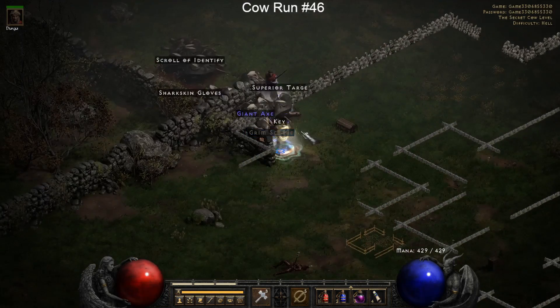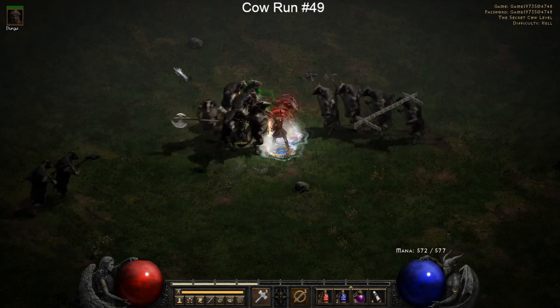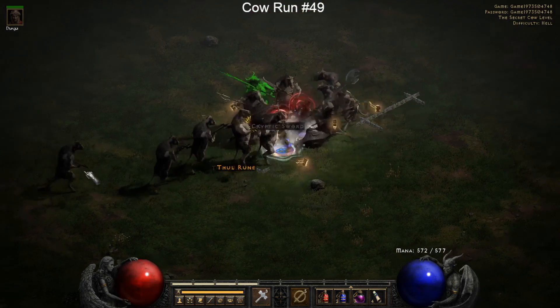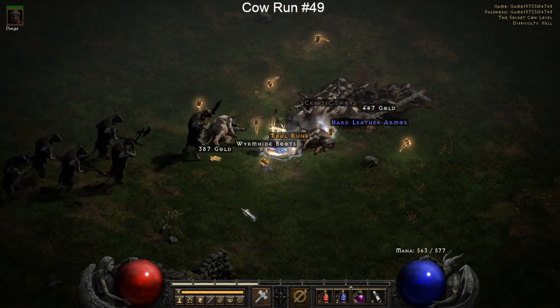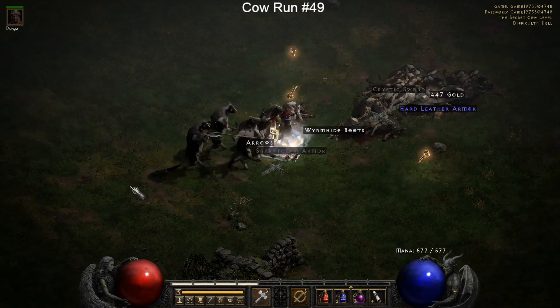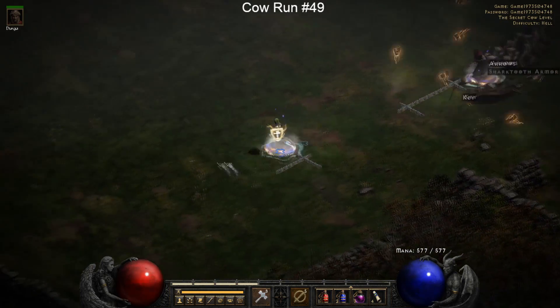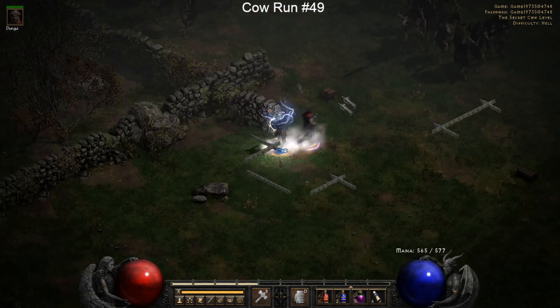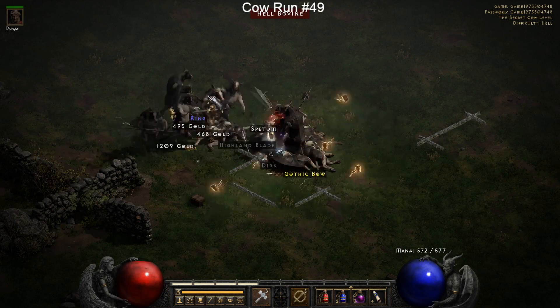Here's one of the better unique armors and even this one really isn't that good - it's a unique Kraken Shell. It's at least a higher-tier item in terms of rarity, and it has over a thousand defense, but it's just not really all that good. The last highlight is a Thul rune drop on cow run number 49. Run 50 was a dud - we didn't get anything good there. That basically concludes the cow runs.